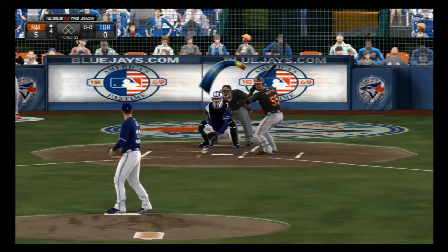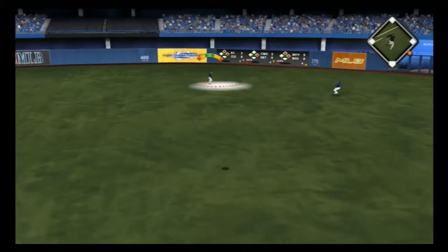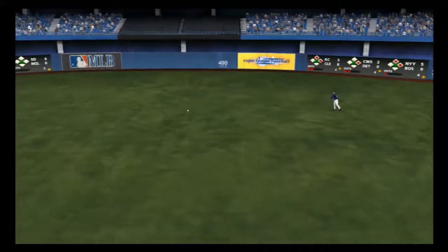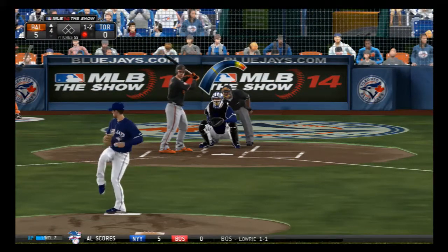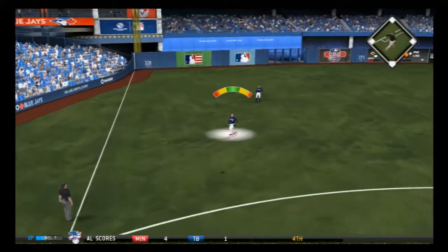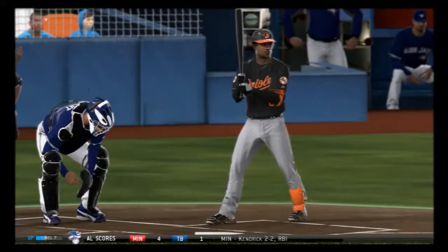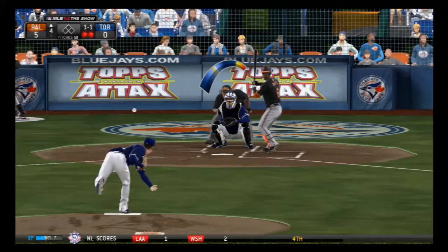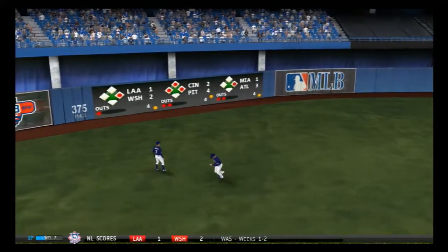Russell Martin steps in. Here's a ball swung on and lofted in the air out toward right center — Blackman is under it to put it away. A quick one-pitch out to begin the fourth. He got the high fastball and popped it straight up, way up on the infield — taken without much trouble, two gone to start the fourth. Now a swing and a third straight fly ball — one, two, three, inning over.